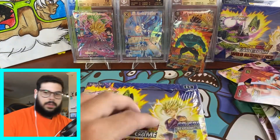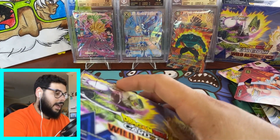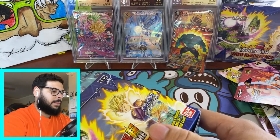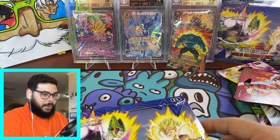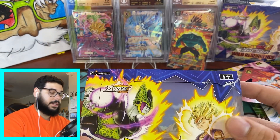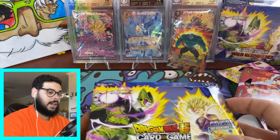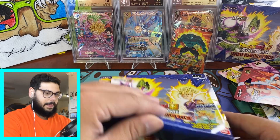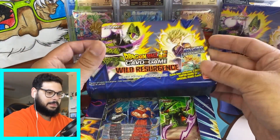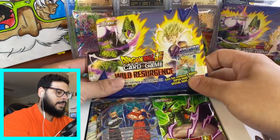I'm going to rip open this booster box. Let's see what we get for the box topper — I'm going to try to go a little bit faster because we do have a lot of product to open. I'm opening this box first because it was a little busted. Look at this — it's completely ripped. Like, what happened here? Hopefully the cards are not messed up.